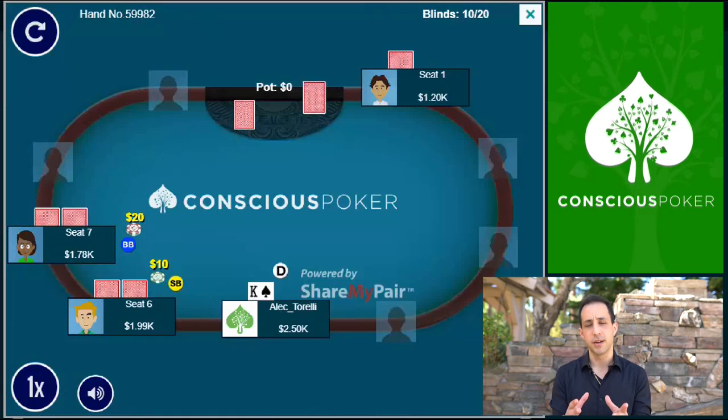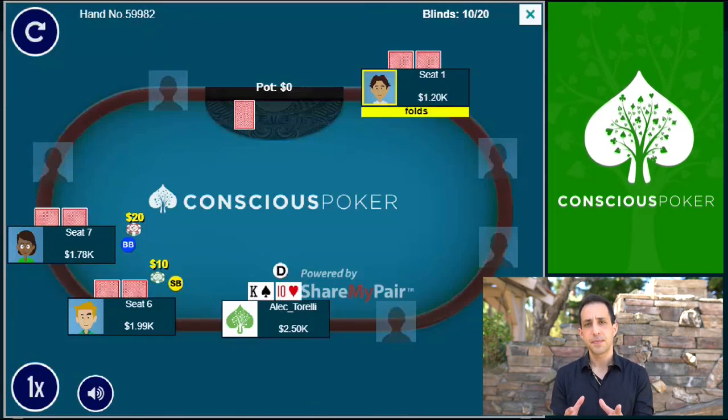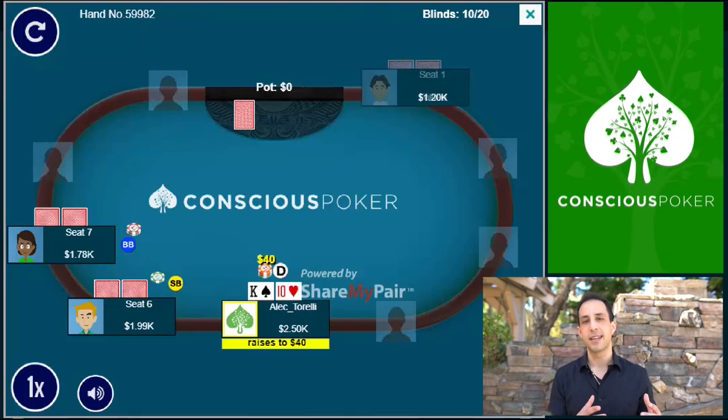So what I've done as an adjustment, when it gets folded around to me, is instead of making a bigger size open like 50 or 60, I decided to make it 40, which is a min-raise. The reason I do that is because it allows me to get a better price on my raises pre-flop. And because the small blind is giving me a lot of trouble by 3-betting a lot, the adjustment is to raise smaller so I can start to call his 3-bets, taking away the power of the 3-bet because there's more stack remaining relative to the size of the pot.